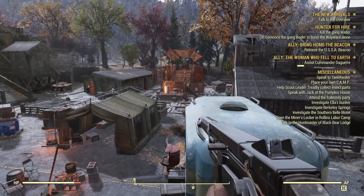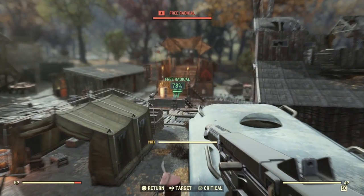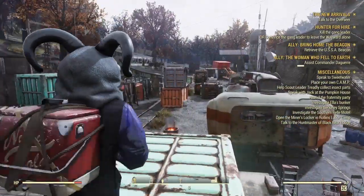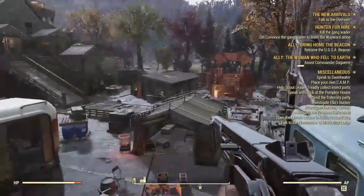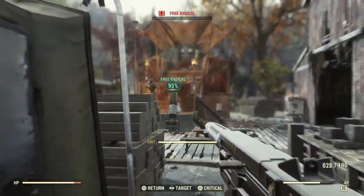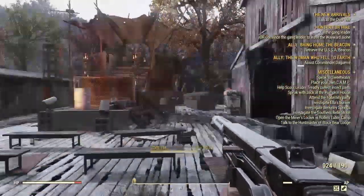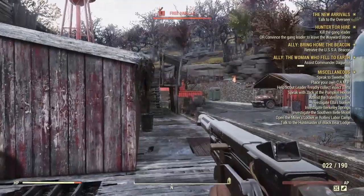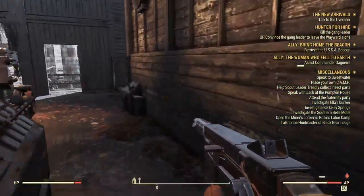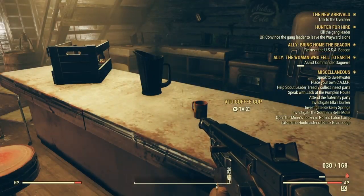Now we are here, ladies and gentlemen. The last part of the quest where Hunter for Hire kills a gang member or convinces the gang leader to leave the Wayward alone. This is an extremely important part of this quest line. And if you want that mask, I highly suggest you don't do what I'm doing right here — when you're playing this, you will have the highlighted quest marker over at the West Virginia Lumberyard office. The free radicals will turn hostile. You don't want this.